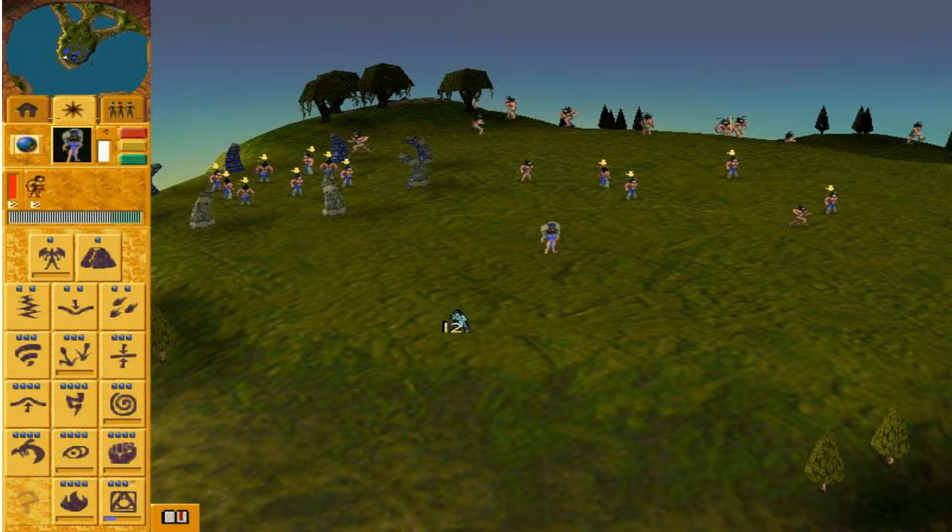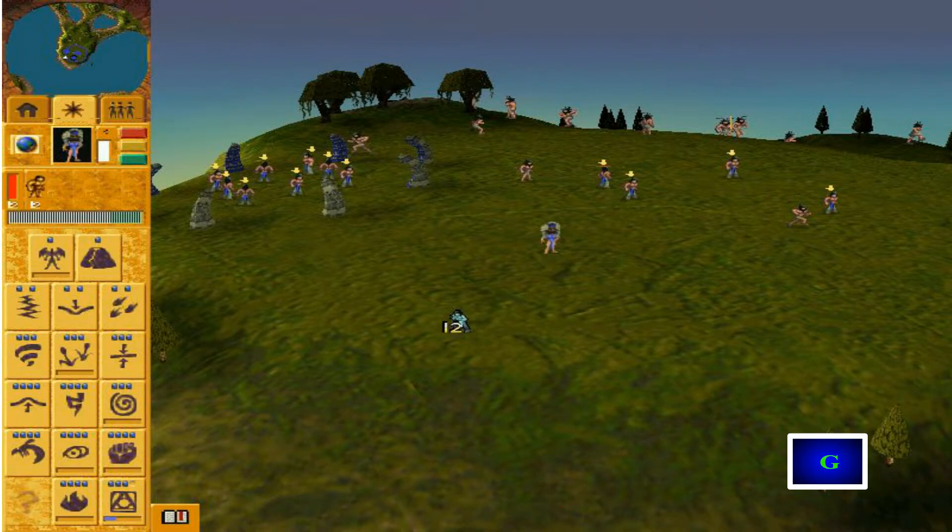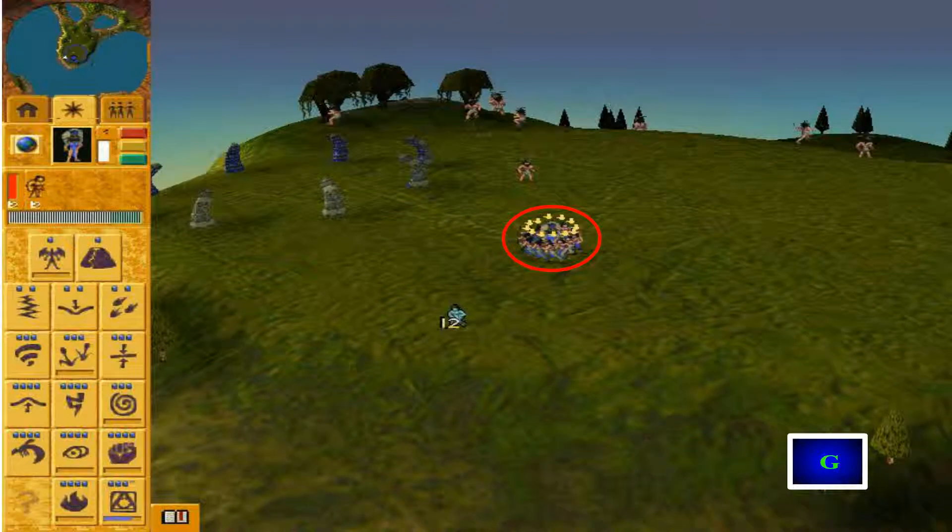If you have some followers selected and you press G on your keyboard, they'll go and guard around the shaman. This is useful if you want to keep your braves temporarily active, and it's used by most people at the start to get clicker land bridges and converts. But it can be used for other things as well.